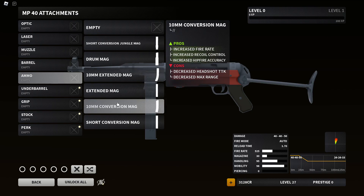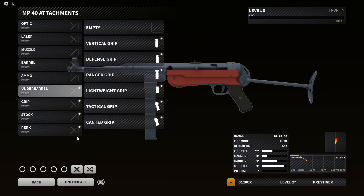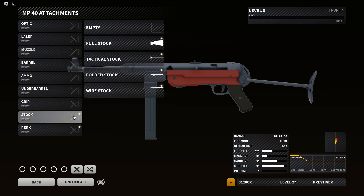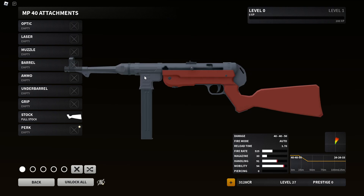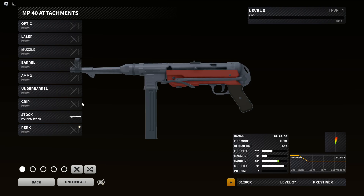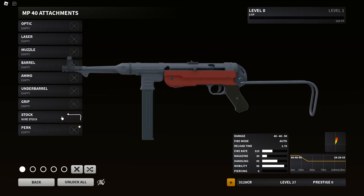So it looks like we just have the 10mm with increased fire rate, increased recoil, but just a little less headshot damage — kind of opposite of the headhunter. Standard stuff under barrel, normal stuff there. Full stock looks kind of weird. Tactical stock doesn't look too bad. Folded stock. Wire stock.